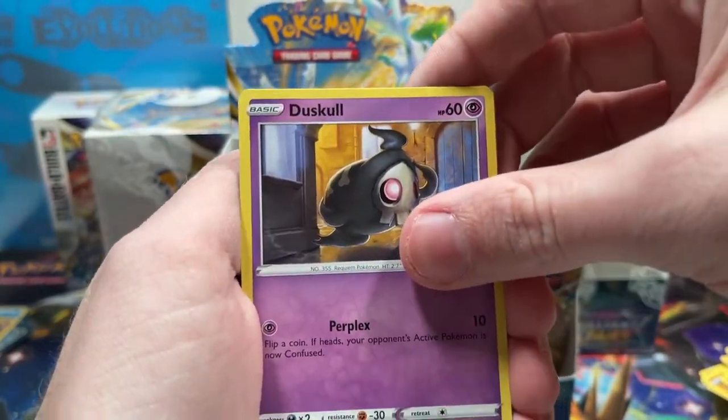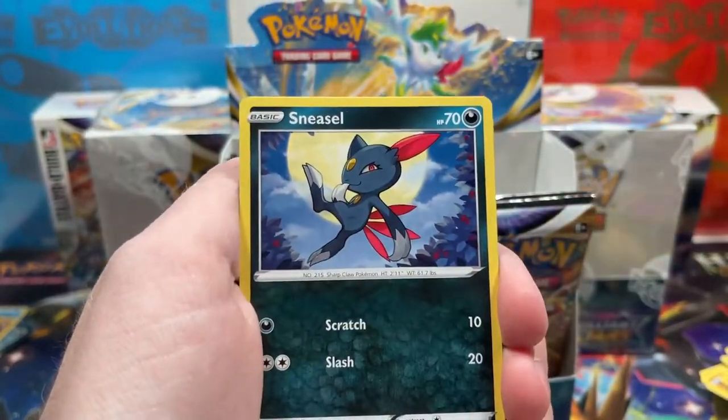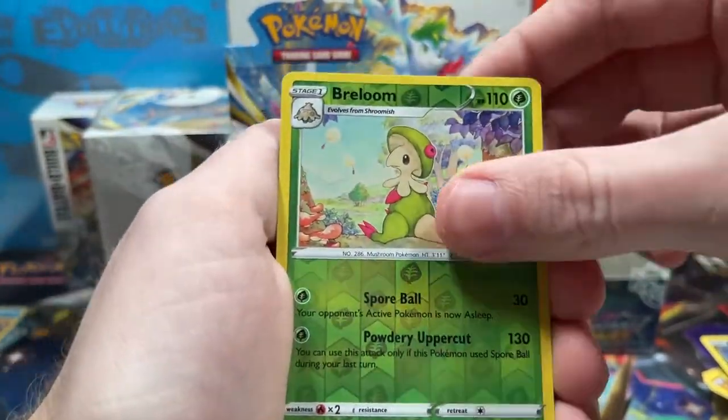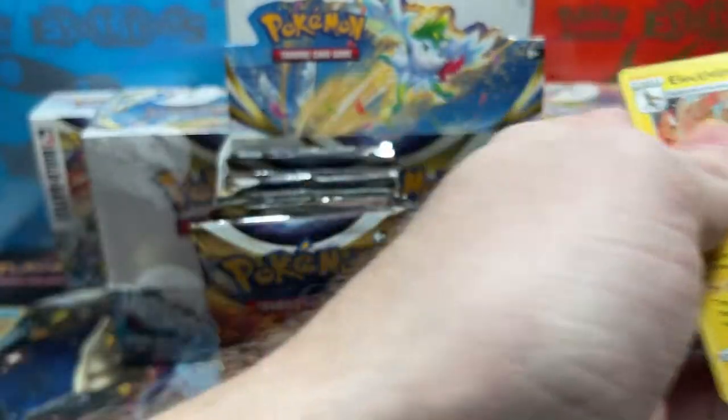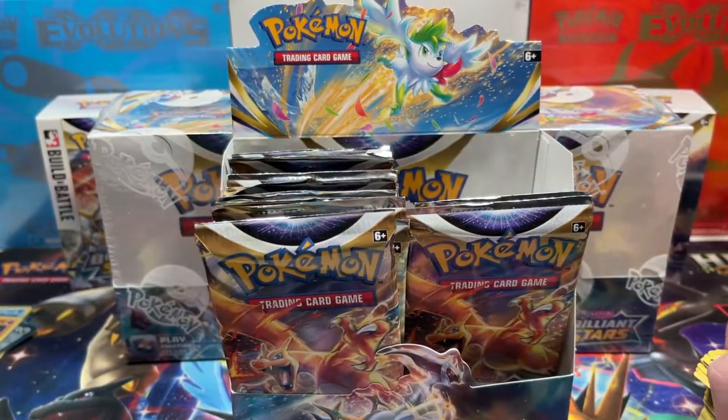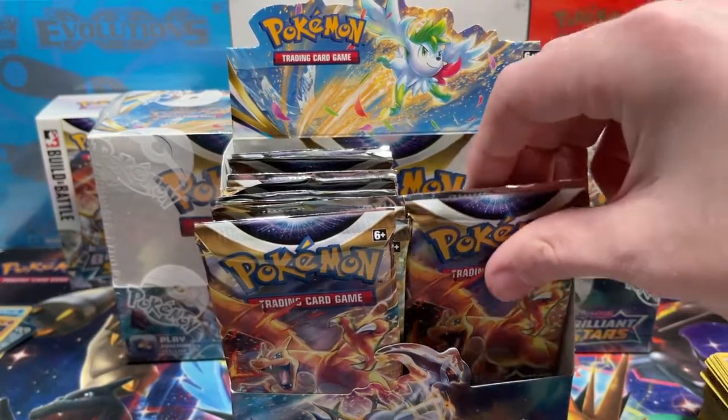Three booster boxes, let's do it. We've got a Duskull, Sneasel, a Reverse Rare Breloom, and Electivire. That's our first Reverse Rare. But we're not going to consider Reverse Rares in the pull count, since most people don't count them — we're going to keep it as unbiased as possible.